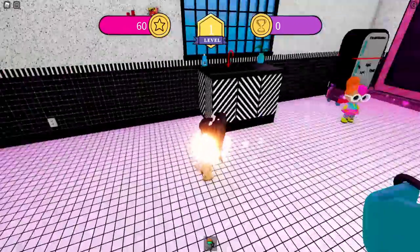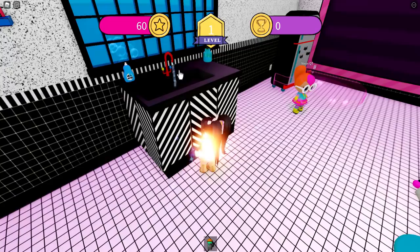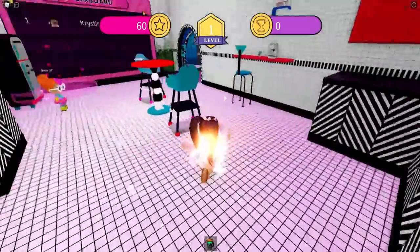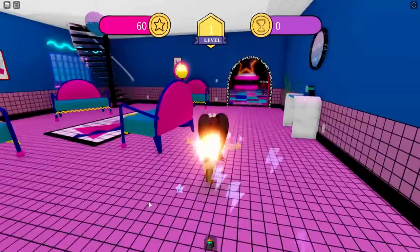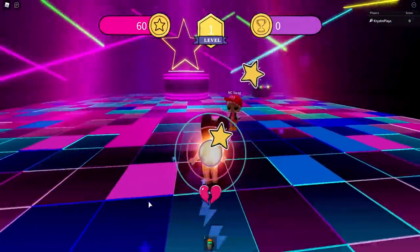Of course, if you go through the hole there are going to be different things that you can interact with. You can come over and turn the tap on — you can even get bubbles from the dish detergent. Then if we go back out to the lobby, we are going to be able to go to the epic dance floor.